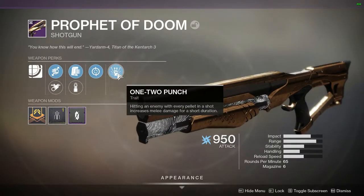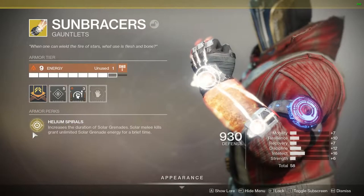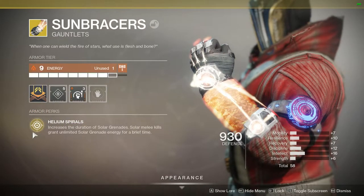That major reason is called Sun Bracers. Sun Bracers in Armor 2.0 are actually a lot of fun, and here is why: Sun Bracers have a perk called Helium Spirals, which increases the duration of solar grenades. Solar melee kills grant unlimited solar energy for a brief period of time.